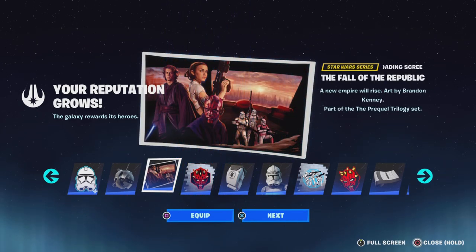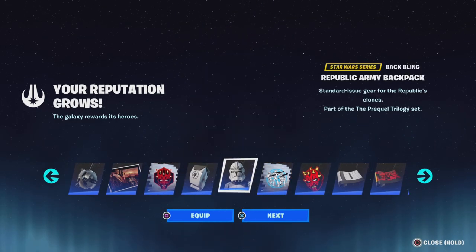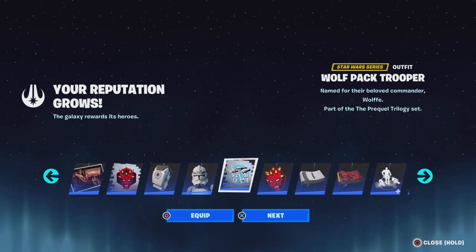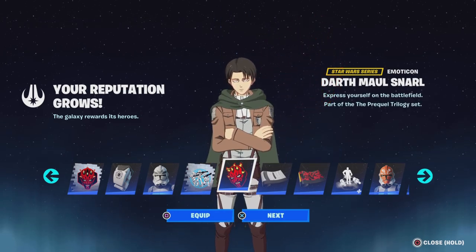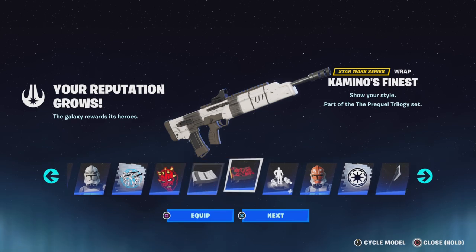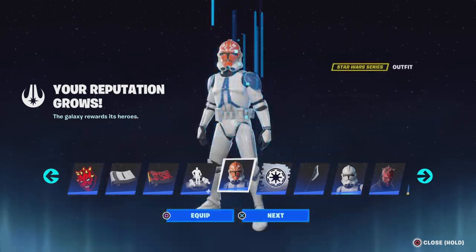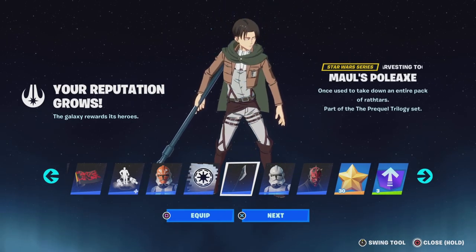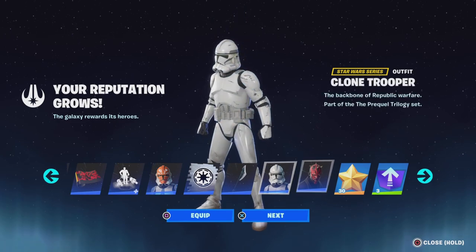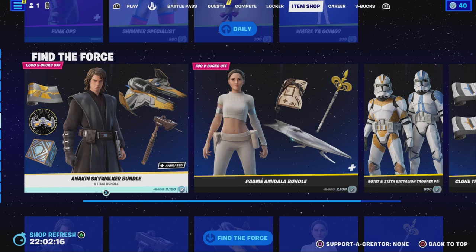The full battle pass rewards include: a loading screen, a spray, a back bling, a sick skin, another spray, a sticker, a gun wrap, another gun wrap, a glider — that is literally sick — a new style for the skin, a spray, a pickaxe, another skin, and another Star Wars skin. I literally love this skin. All new Star Wars skins.